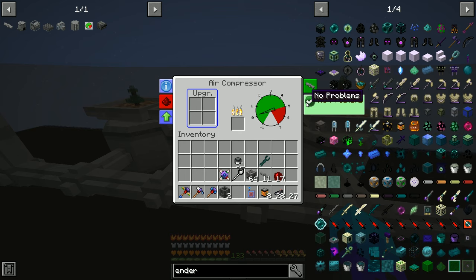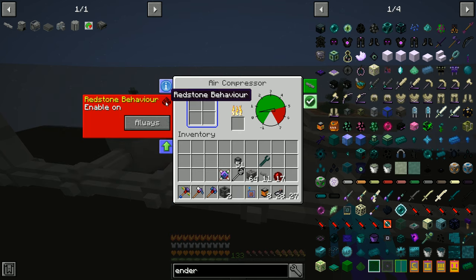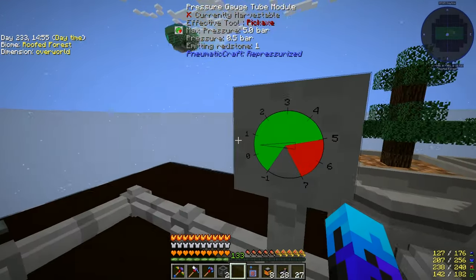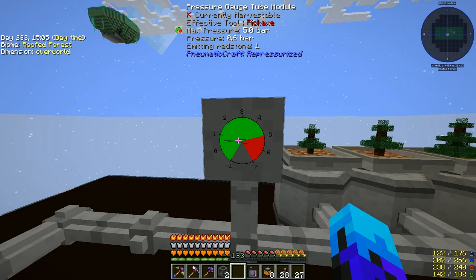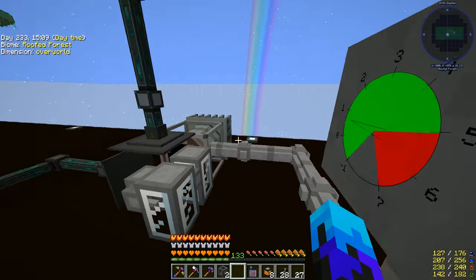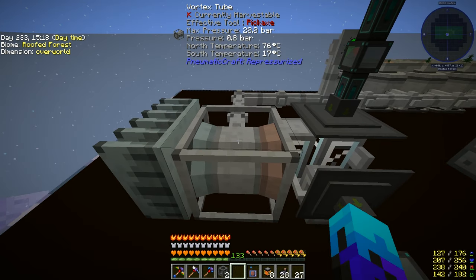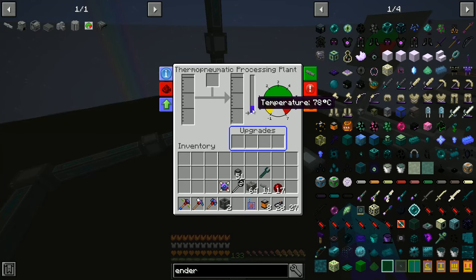These air compressors have no problems apparently. This machine is used to generate compressed air. Each upgrade adds five liters more air capacity. If we look here you can see the pressure is going up — we're at 0.6 bar and it's going up. This pressure is going to go to two places — this vortex tube here. The pressure in the tube's going up and the temperature's going up.